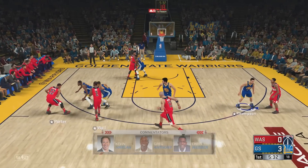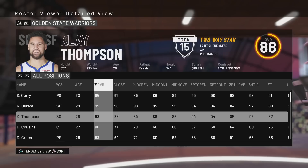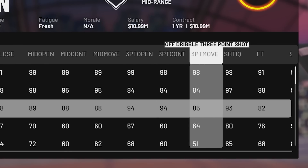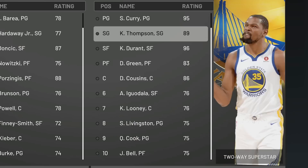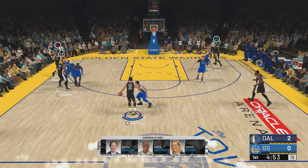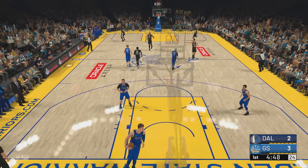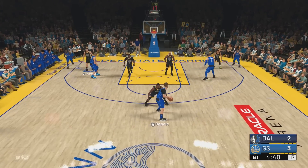On to 2K19, coming off the Warriors' third championship. Klay Thompson got dropped to an 88 overall and his three-point also got dropped — 94 open, 94 contested, and 85 moving. Their roster this year was so overpowered, with DeMarcus Cousins at center at 86 overall. This has to be the greatest 2K roster in NBA history. Klay, go stand on the three-point line. He's kind of open there — and we hit it. Late release, lightly contested, but it still goes in. 94 three-point shot on that catch and shoot — still very easy to hit threes with.